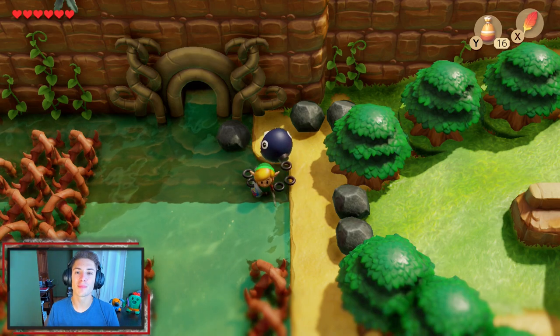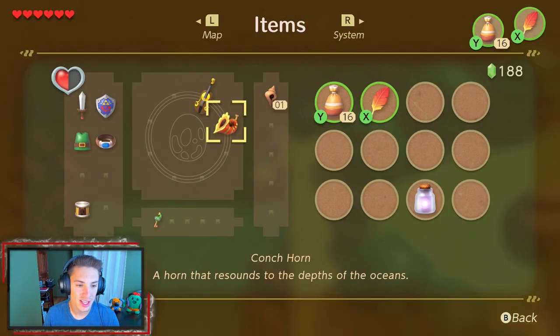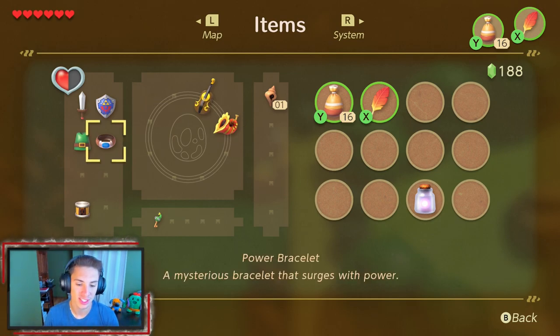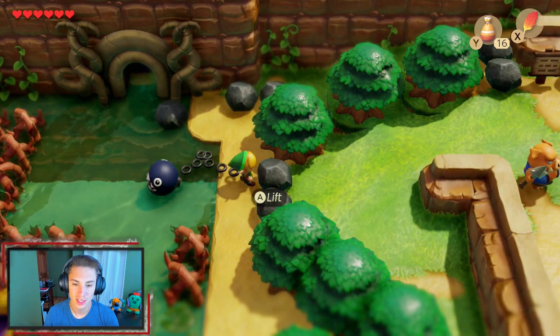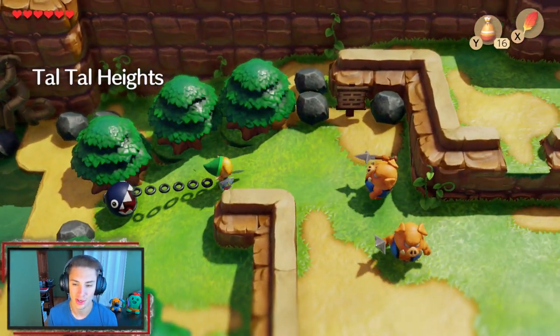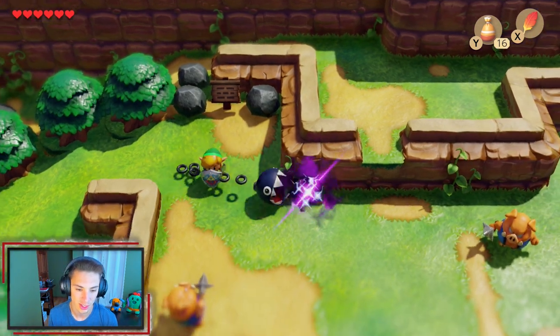In the last episode, we actually finished up our second dungeon, which was the Bottle Grotto. We obtained the Power Bracelet and our second instrument, the Conch Horn. The Power Bracelet lets us lift up heavy items, and we have a lot of things to do in this episode — a lot of side quests planned. We got a decent amount to do, so we're going to get working on it.